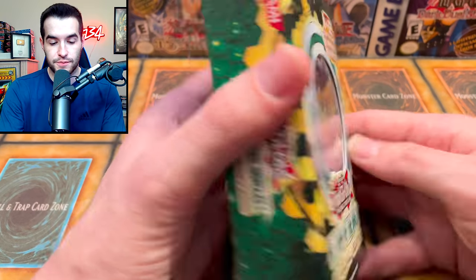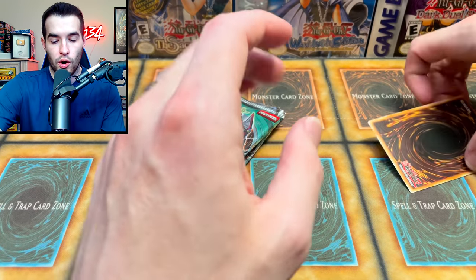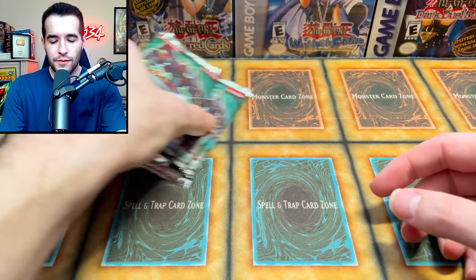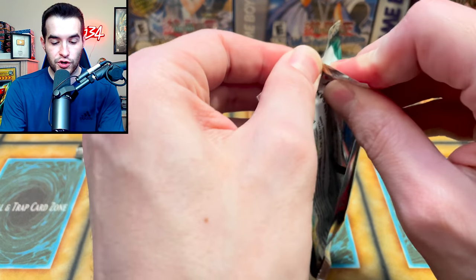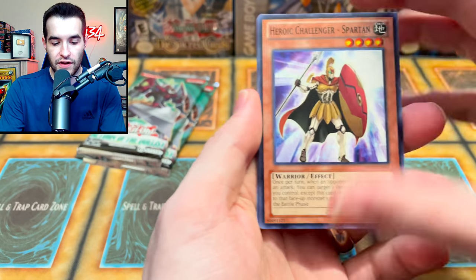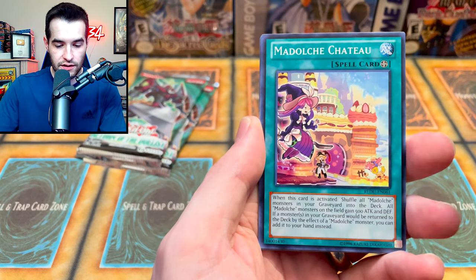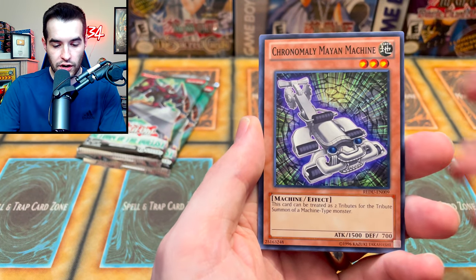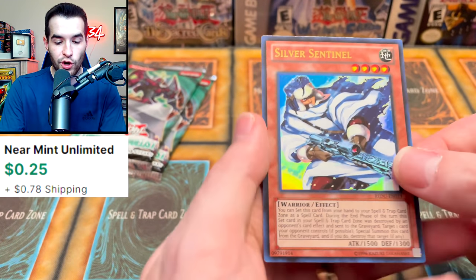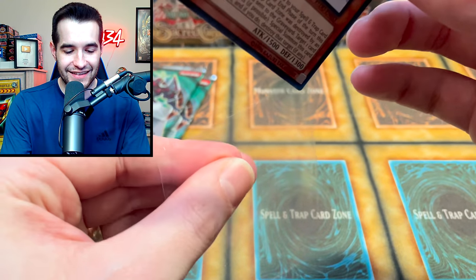Return of the Duelist Special Edition. Inside there are many cool cards. Our promo is T.G. Hyper Librarian — wasn't that a pretty decent card at some point? Return of the Duelist, let's go! Madulce Butterusk, Heroic Challenger Spartan, Gagirush, Madulce Chateau, Chronomaly Mayan, Impenetrable Attack, Gladiator Beast card, Spell Book of Wisdom, and the Silver Sentinel — that's an Ultra Rare.